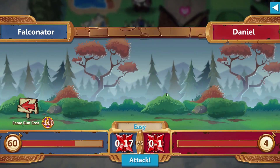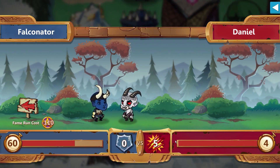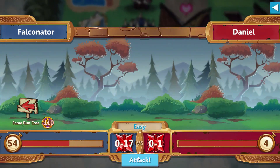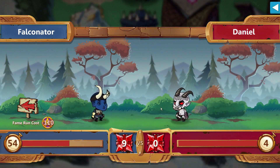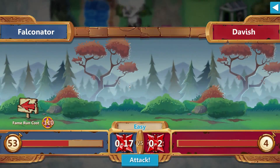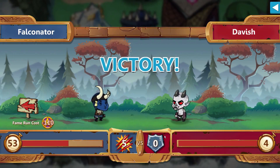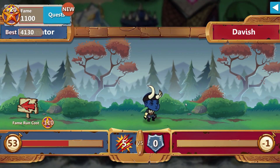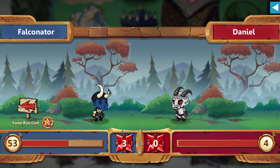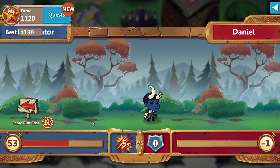Daniel here should be a relatively easy fight. You're telling me from being able to roll 1 through 17, I rolled a 0? RNG plays a really big factor in this game, as you probably know. It's about time — you're dead now, Jesus. Took long, and I really had to. There were two guys there — we killed Davish. Come on Falconator, you're the worst at combat of all time.